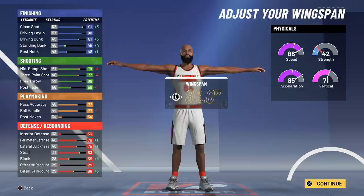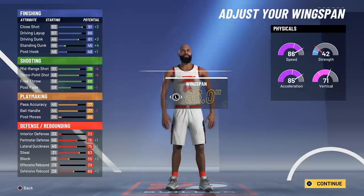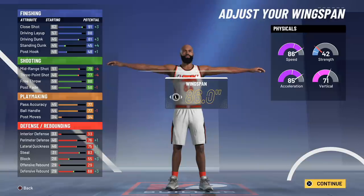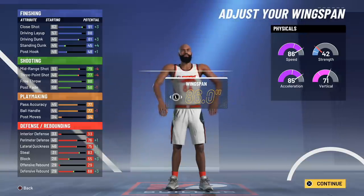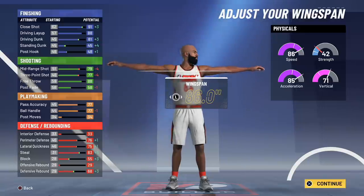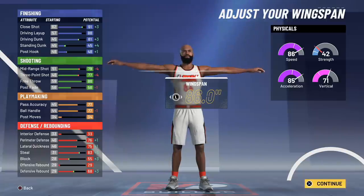Imagine curry sliding behind screens with this build and coming out of that curry slide with a way to get to the rim and finish at the rim, or stop and pop, or move and fade. That's the kind of versatility we're talking about here.